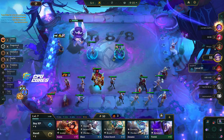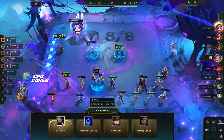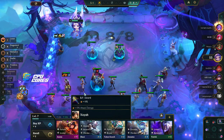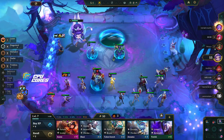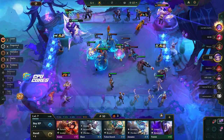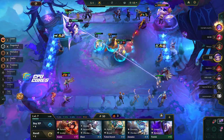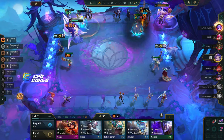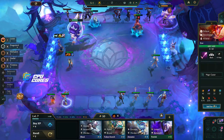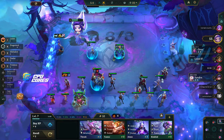We should get an extra component — we hit 16k! Another Dragon's Claw. We need an attack item — damn, we got Edge of Night. Protector's Vow is probably better on Ornn. I should have moved my frontline back up. Volibear takes no damage though. That guy got Toxin — the lucky roll. I'm going to roll four-costs now — I don't really care about three-costs except for the Dianas.